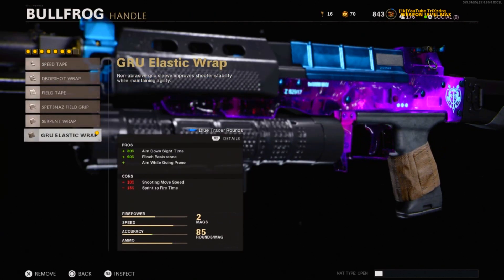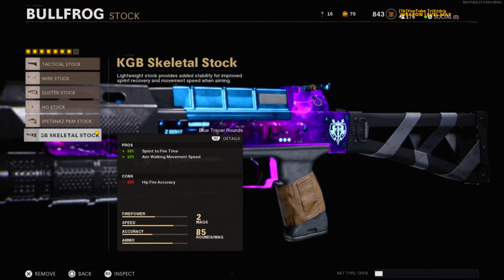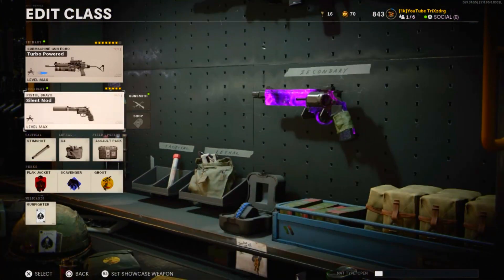Moving on to the handle, we have the GRU elastic wrap — helps with your aim down sight speed and you can also aim while going prone. For the stock we have the KGB skeletal stock, which helps with your sprint to fire time and your aim walking movement speed.